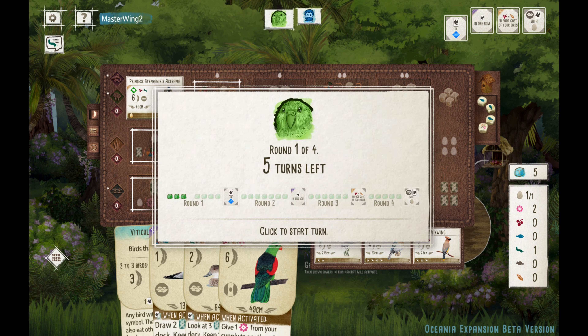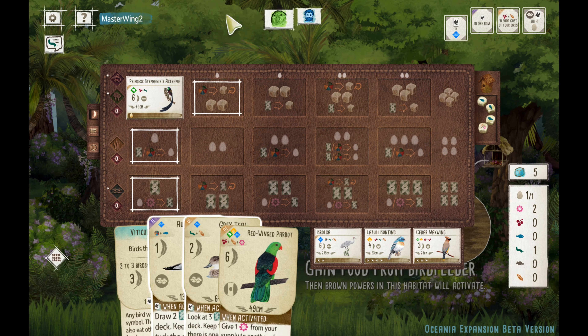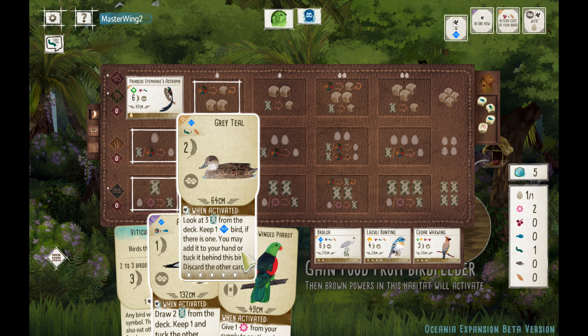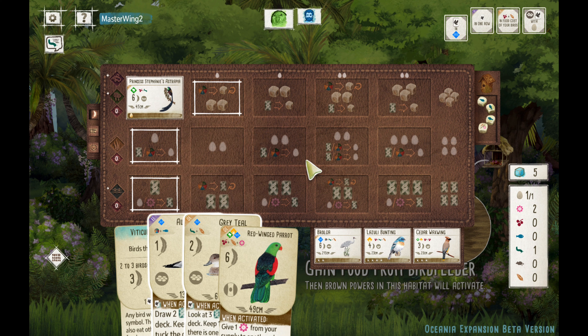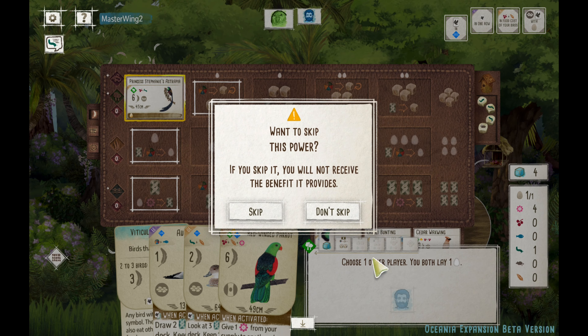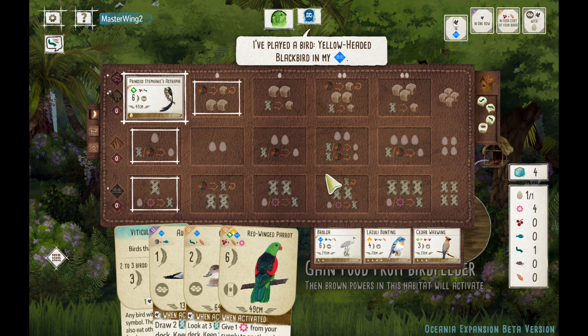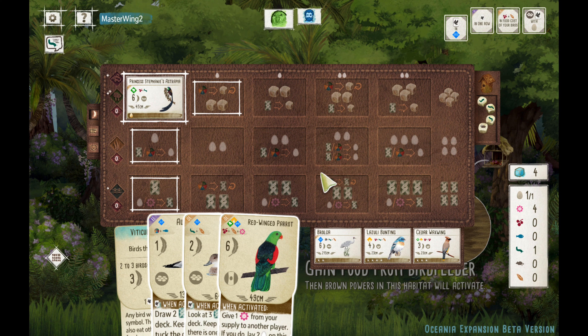We do have some decent draw power. Do I want to play Grey Teal or the Gull first? My opponent plays Ruddy Duck — old-school Ruddy, it's a great starter bird for Oceania. The thing about this Oceania Wetlands with a Ruddy Duck, Pied-Billed Grebe, or Common Yellow Throat — you can play one bird in the Wetlands and draw four cards. Then play four more birds and still draw four cards. It's really just a matter of whether the player wants to gain some points while doing so.